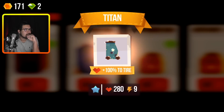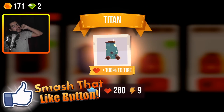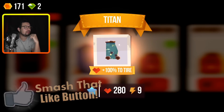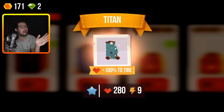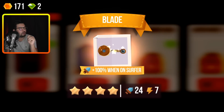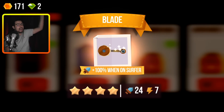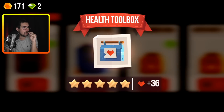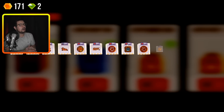Oh my God. We got a legendary Titan — 280 health, 9 energy, but 100% to tire. We could get that really, really powerful. Yes! Legendary blade, plus 100% went on surfer. Oh my God. It's not got that much damage, but plus 100% — that could be crazy. Health toolbox.